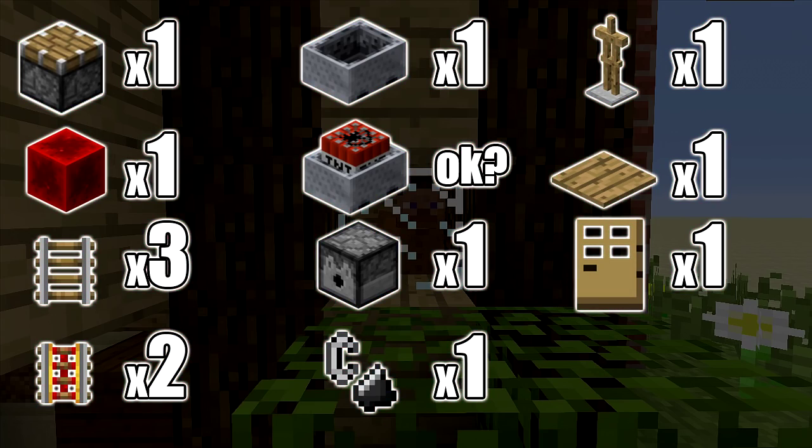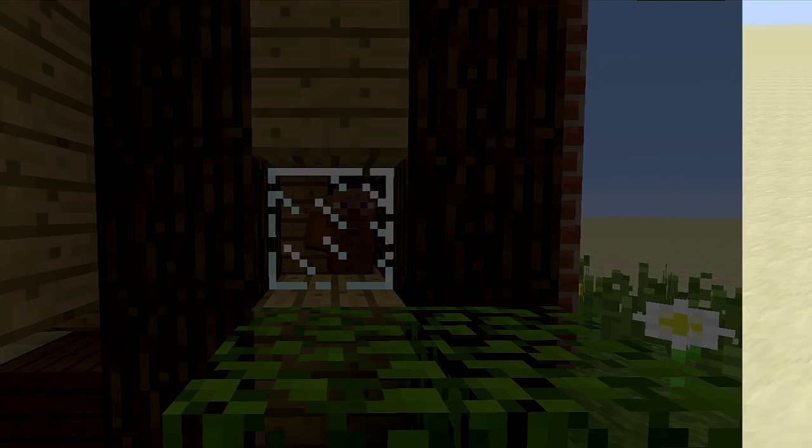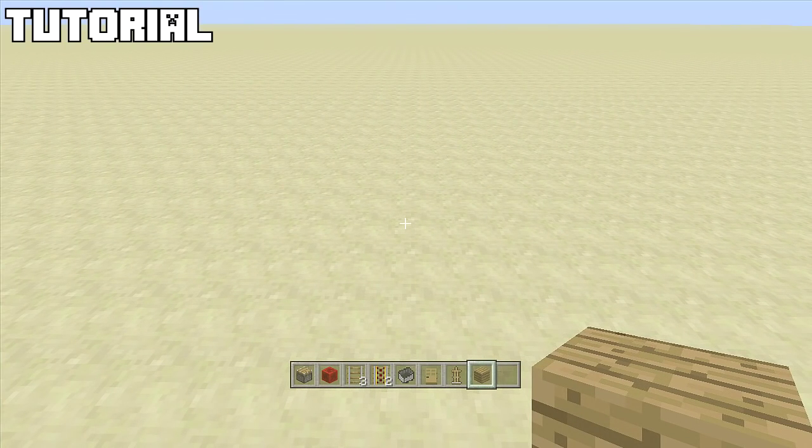The resources we're going to need for this build are: one piston, one block of redstone, three rails, two powered rails, one mine cart — and you will be getting all of this back, this will not go into the final build. We're also going to need as many mine carts with TNT as you want — the more you have, the bigger the explosion. We'll also need a dispenser, a flint and steel, a wooden pressure plate, an armor stand, and a door of your choice. I'm going to use an oak door.